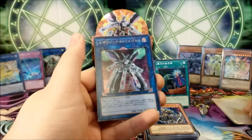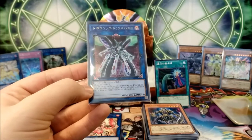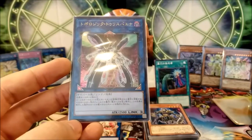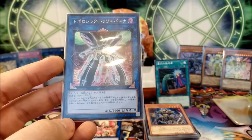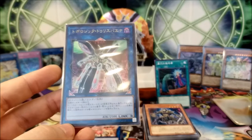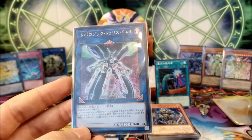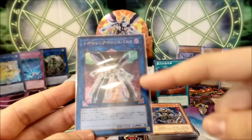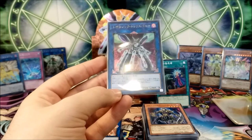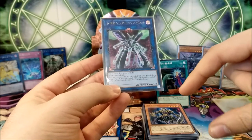We have a foil in the same pack — we got the card on top of the booster box, Topologic Trisbaena! This is one great card. It's a Link 3 requiring two or more Effect monsters. If a monster is special summoned to a zone this card points to, banish that monster and as many spells and traps on the field as possible, and if you do, inflict 500 damage to your opponent for each of their cards banished by this effect. So with Scapegoat: make a Link Spider and a Proxy Dragon, use those to make this, then use the last token to make another Link Spider pointing to this card's zone — and boom, you banish all spells and traps on the field including field spells, deal 500 damage each, and still have a 2500 attack beat stick. This is insanely good. Very happy we got it.